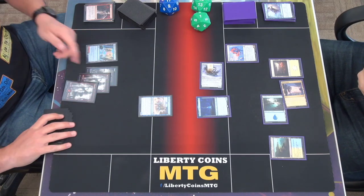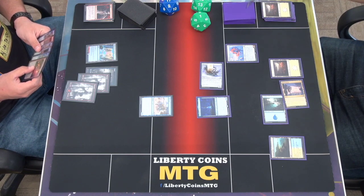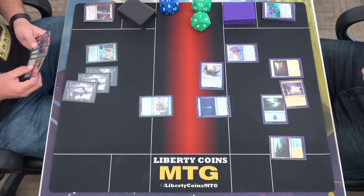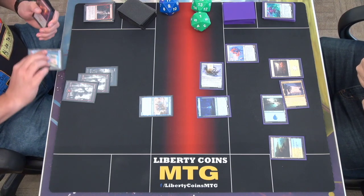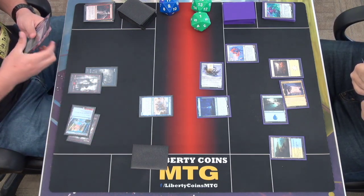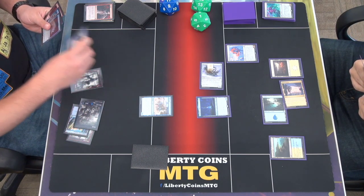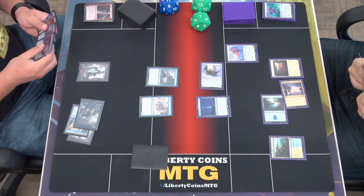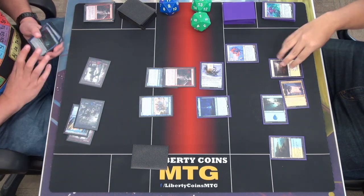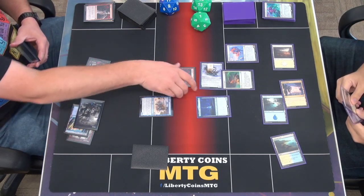Play land for turn. Trigger — mill three. Pay two for a Telecard. Pay one to cast a Wind Robber. And the red to Strangle — attempt to deal three. I'm going to tap a Plains and Tranquil Cove and make it indestructible. That's all the excitement.